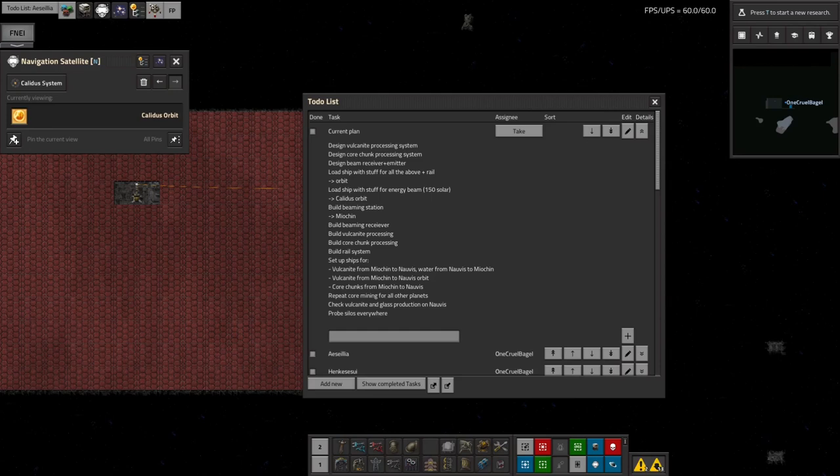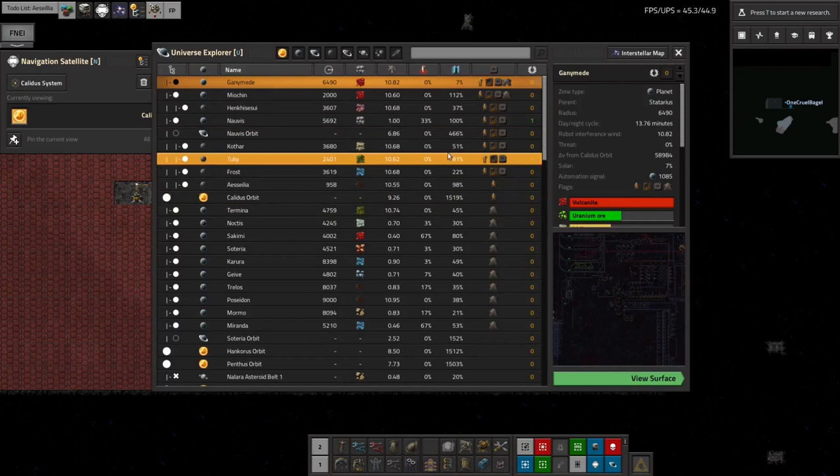I've made some good progress since the last video. I've designed the Vulcanite processing system and a core chunk processing system — new systems I was going to put in on Meokin. I've got frustrated with the effort required to ship all of the Vulcanite from Ganymede, because if we look at Ganymede, you can see it's a very very long way away.